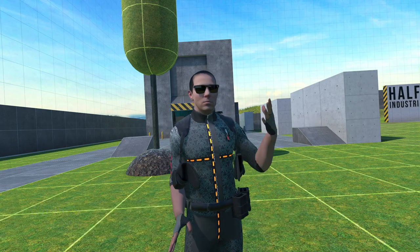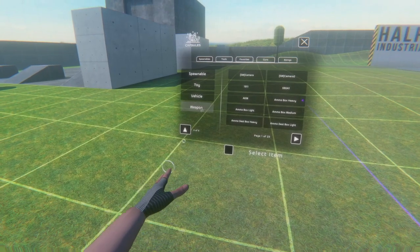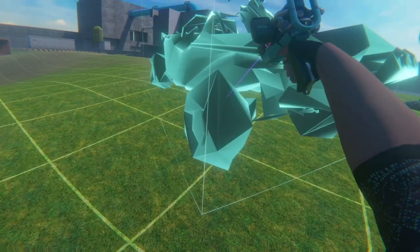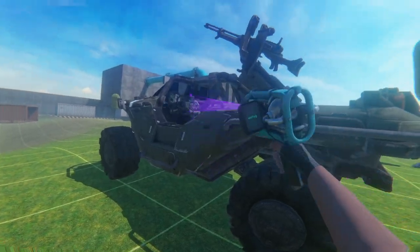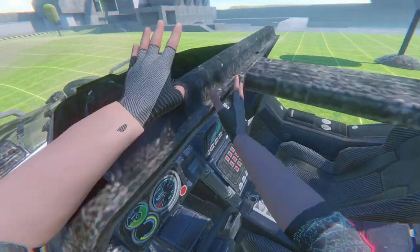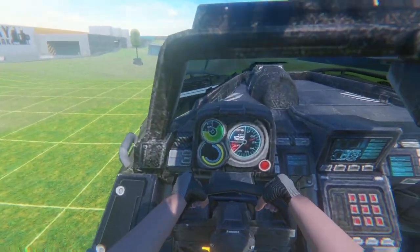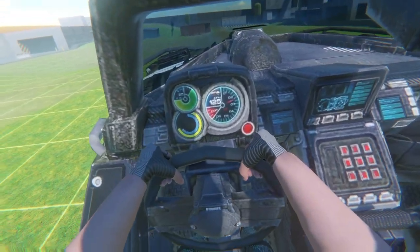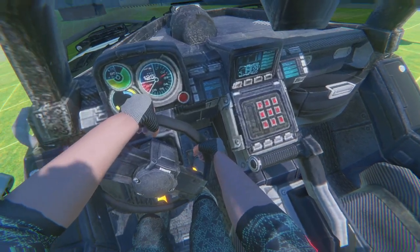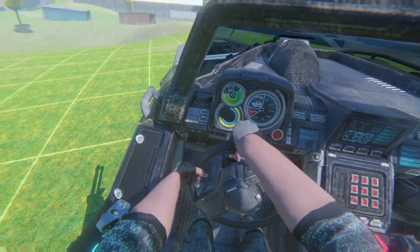Let's go down to vehicles and find ourselves the Warthog. That is ginormous — it doesn't have brakes! You can't see anything from in here, that's sick. You have to be kind of beefy to drive this. And look how terrible the inside textures are — that's hilarious.